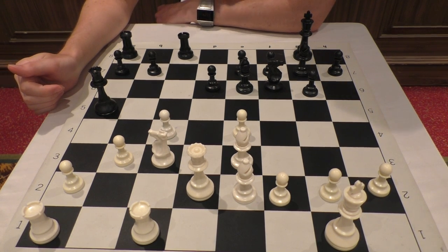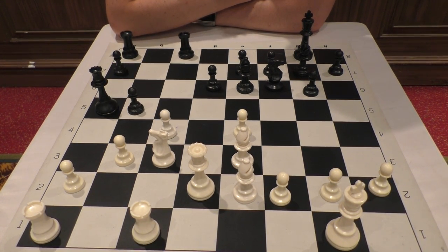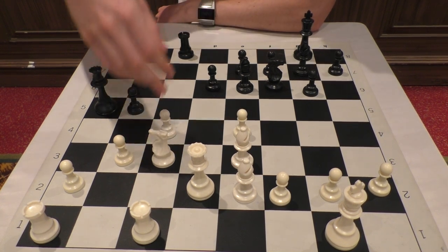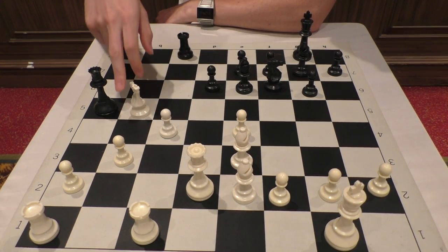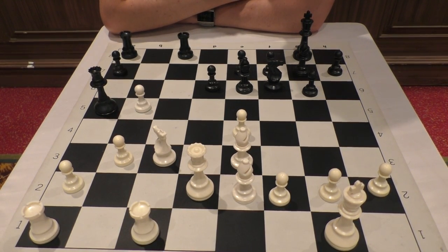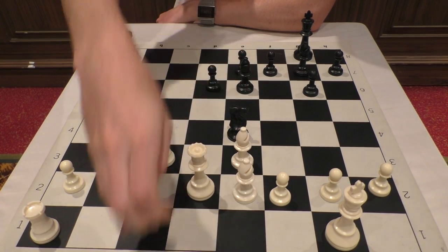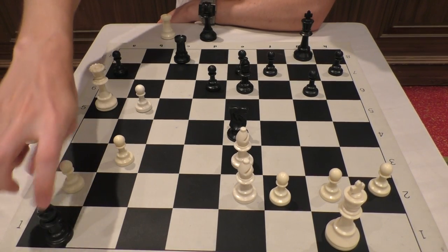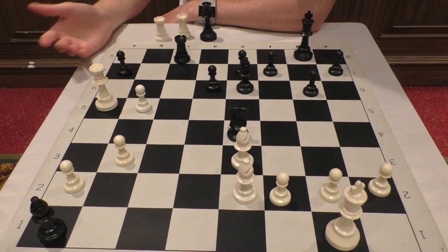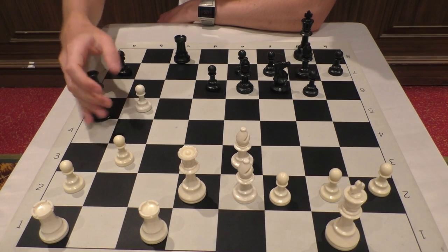After queen a5, I played b3 — maybe it looks a little weird because I'm opening up this diagonal, but nothing is happening there. If knight g4, I can just go bishop d4. He played the main move rook fc8, and I went rook fc1 to protect the knight on c3. Here he surprised me — the main move is a6 to prepare b5, but he went b5 immediately. I figured it can't be the best move since I hadn't seen it before, so I took the pawn. If I take the knight, he can take on d2 and take the pawn on e4, which would be a good trade for him.